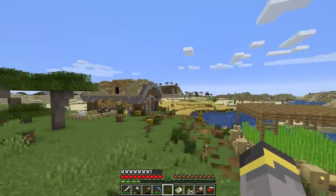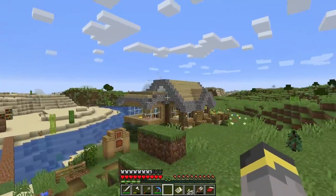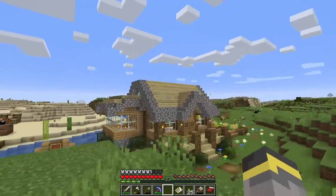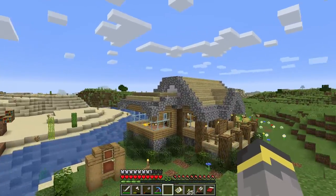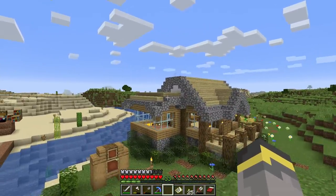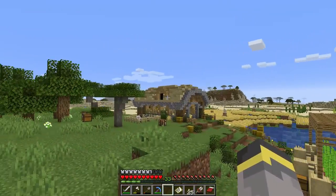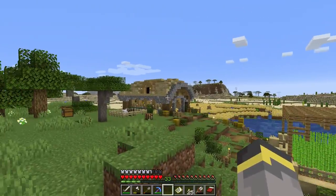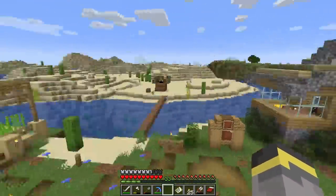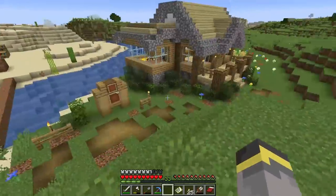Now that we're back home, here's the final look at these builds before I transform them. We've got the barn over there with birch, and the starter house right here also with birch. I'm going to try and leave the build pretty much intact — the roof shape and everything — just literally change the color. When I come back these will be all brand new and probably much much better looking.